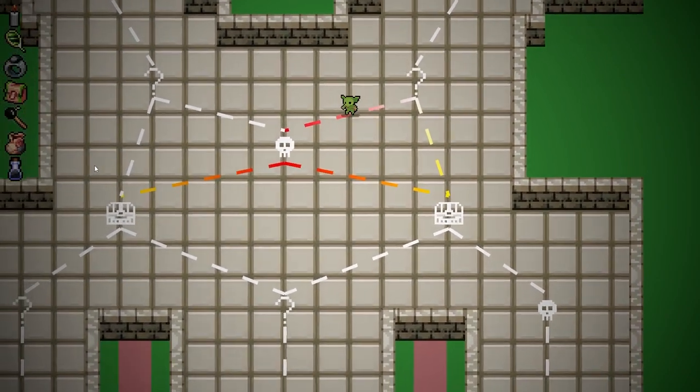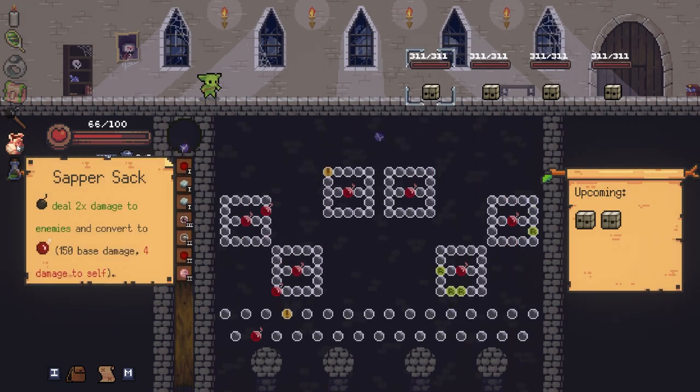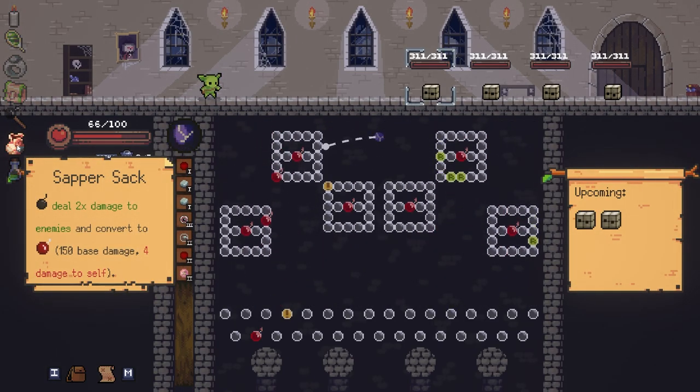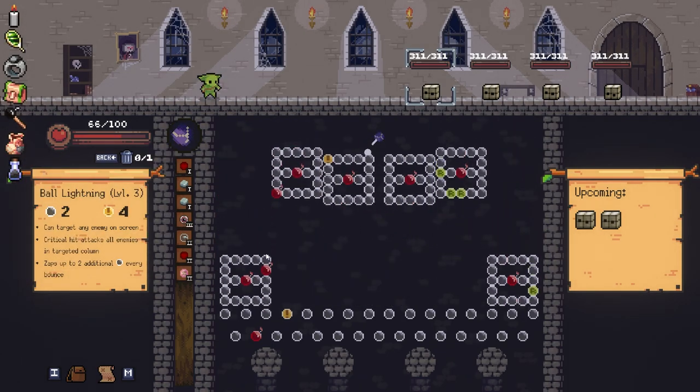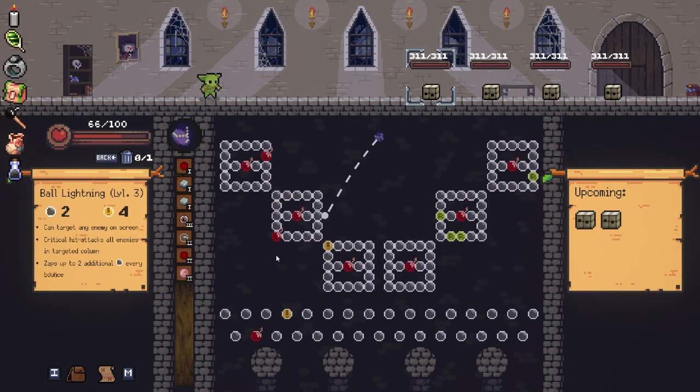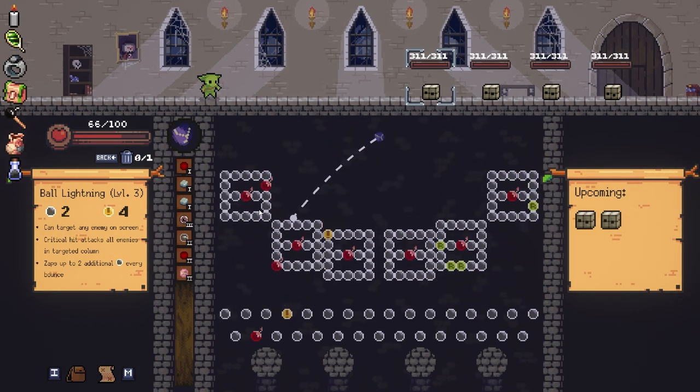Sapper Sack does change bombs and multiply the damage output by two. Wait — bombs do twice as much damage and convert to red bombs. Oh, that's what that does. Well, that's rad.